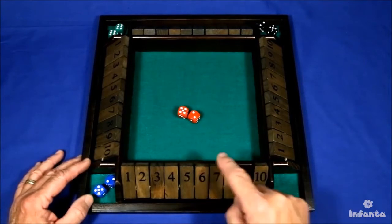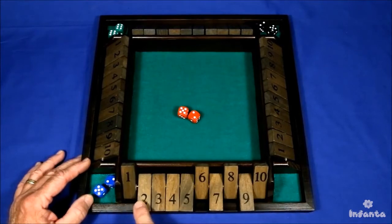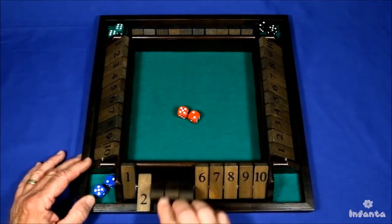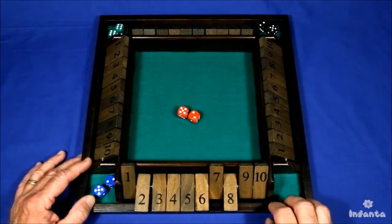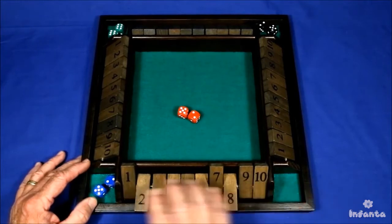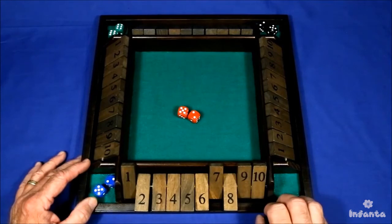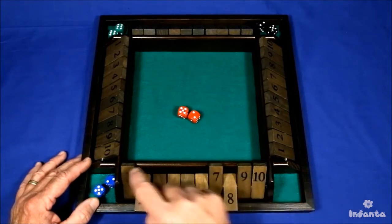One is that you turn your tiles over and add up the number of points that you turned over, and the high score — if you're playing with four people — the person with the highest score wins. The more common way to play is that you count the number of points left standing, and the winner is the person with the lowest score, or the least number of points in their hand.